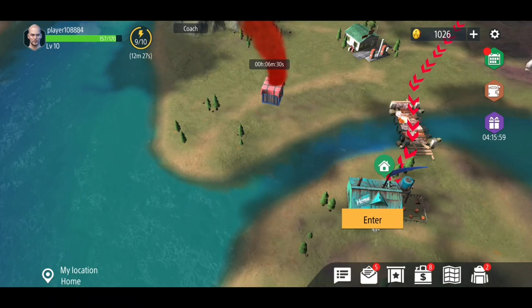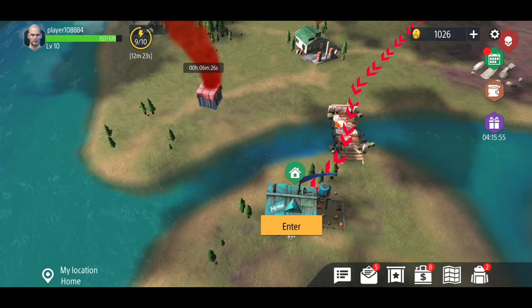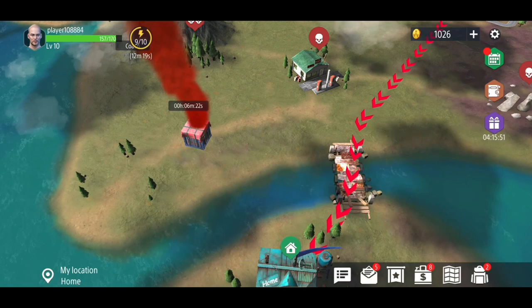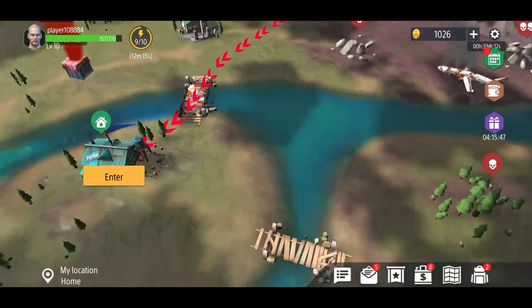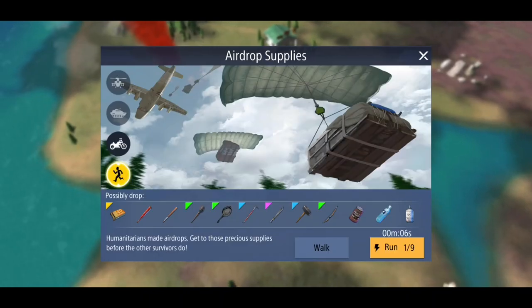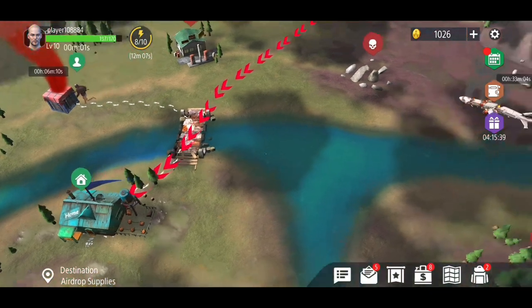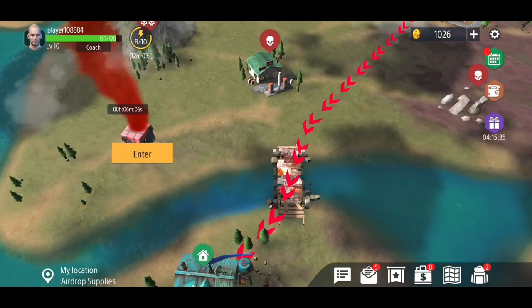Hey guys, how we doing? Back again playing some more Z Shelter Survival. A couple of events have popped up on the map — I've got the airdrop and also the crashed airplane, so we're going to go ahead and check those two out today. Let's run across and do the airdrop first, since that's going to be finishing a little bit sooner than the airplane drop.